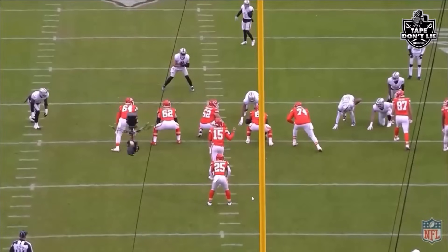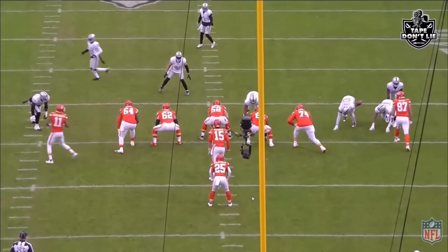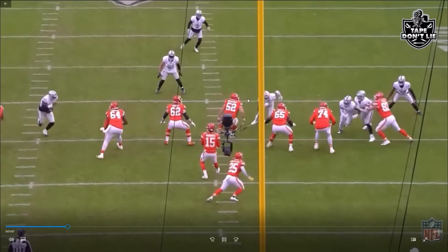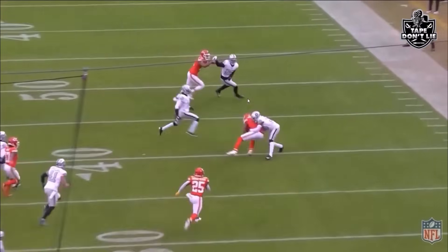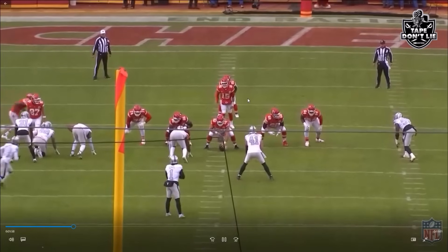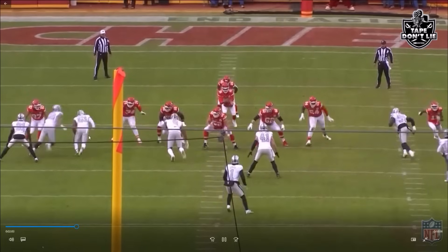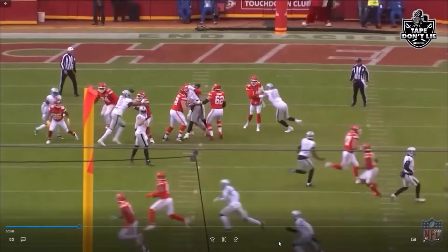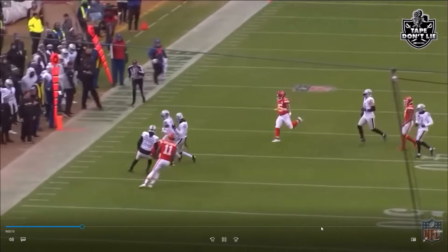Now you see the NASCAR package — Janoris Robinson, Tyree Wilson, Coons, and Crosby at both wide-nine spots. Crosby comes all the way around on a stunt, so they're mixing it up on the defensive line. Lots of cool stuff here — Crosby at the wide nine, Coons at the seven, and they're switching sides. Coons gets this one off, though we'll show later he missed a big play on that one.